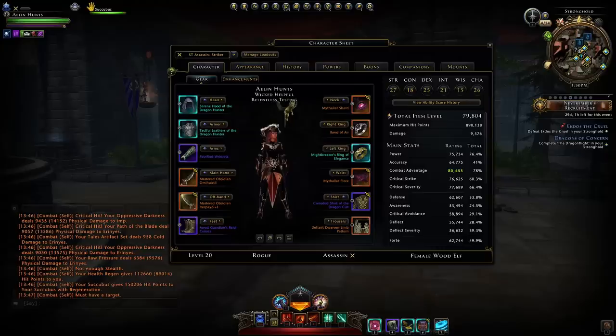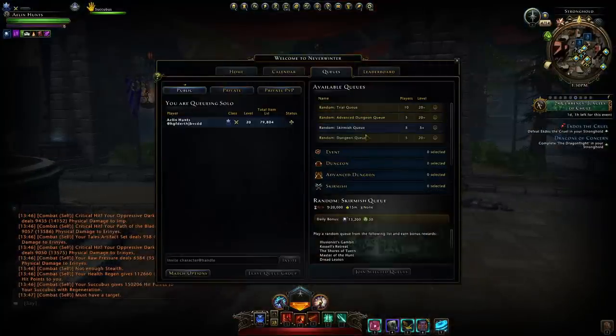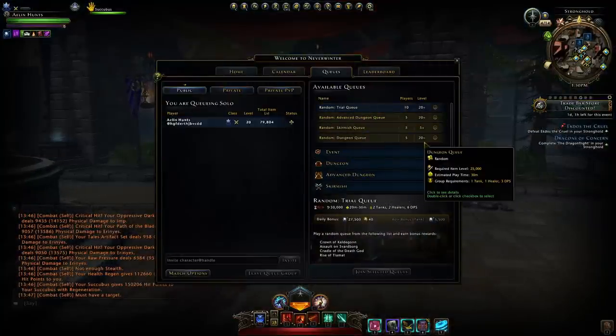For these examples we're going to ignore the item level, since as a newer player you're generally going to be in scaled content the entire time. All your random queues are scaled in order to balance the player base, so you don't have one player steamrolling through all the content and carrying people.